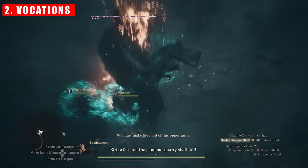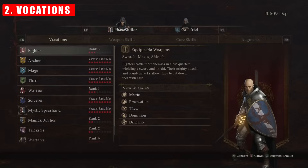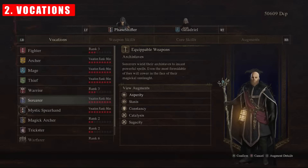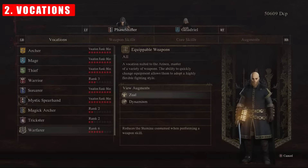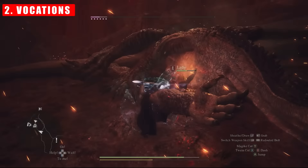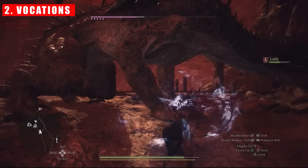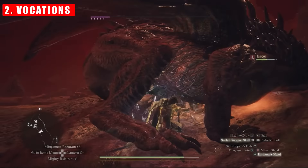Tip number two: level your vocations up first. Do the majority of your leveling and grinding of vocations before starting the endgame. I've pushed Mage, Sorcerer, Thief, Archer, and Mystic Spearhand to nine, and took the Warfarer to six. My advice would definitely be to look at pushing the Mage and the Sorcerer, regardless of whether you're playing them or not, to max rank. Their augments are just too good to pass on. I also think the same about the Warfarer's rank six vocation, Zeal. When you combine all the stamina augmentation, the offensive options, and the caster augments, it can give you an absolutely crazy advantage. I'm maining a Mystic Spearhand and I'm so glad I had the time before I went to endgame.